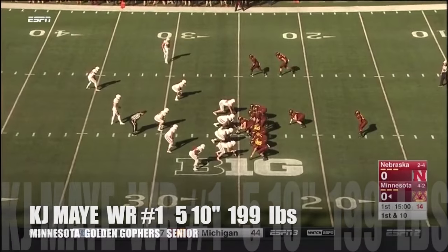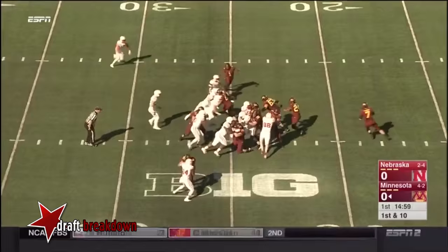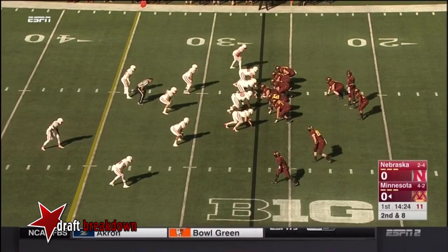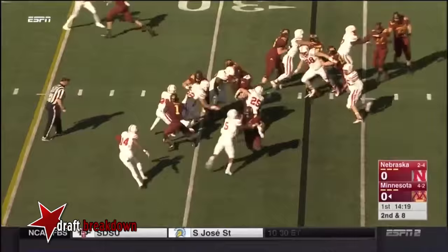Play action will be key as he knows Nebraska is going to load up to stop the run. It starts with Rodney Smith in the backfield. The redshirt freshman bounces to the outside and then is pushed back by Josh Kalou. Two backs now — high snap. Leidner keeps it and gets to the 30.